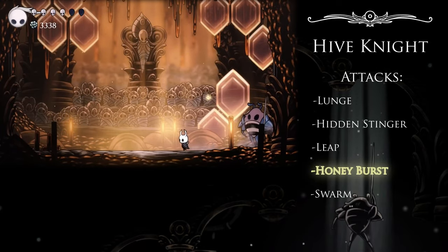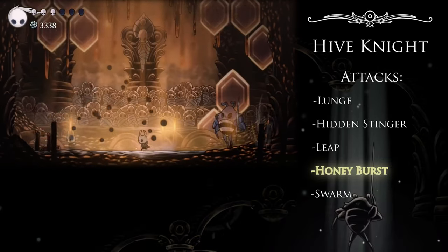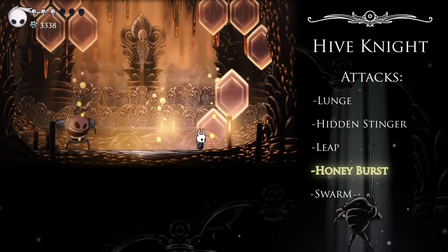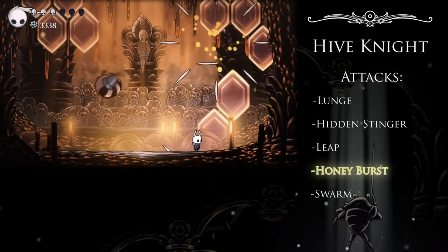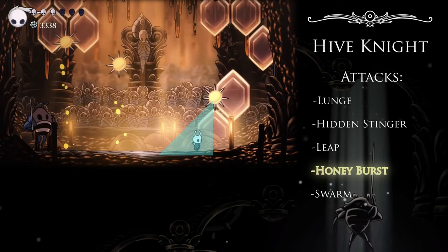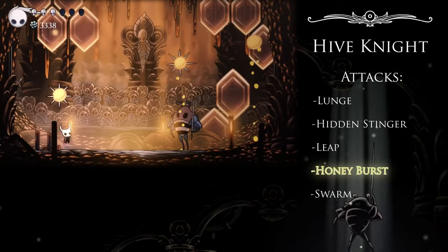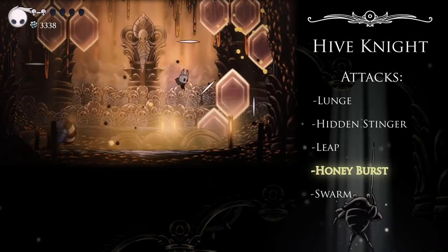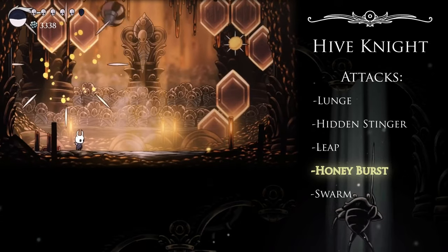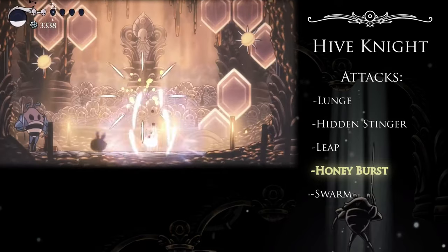Secondly, the order that they burst in is set, not random. It will always start with whichever one is lowest, and go in order from lowest to highest. That means the only one you need to be paying attention to immediately is the bottom one. I recommend hanging out inside this triangle here while figuring out where the other spikes are going to go. Thirdly, the attack he does immediately following this up is fixed — it's always the leap. Never the dash, never Hidden Stinger. This is another thing that makes the ground relatively safe, and you may even be able to heal off a sneaky mask if you find a good spot.